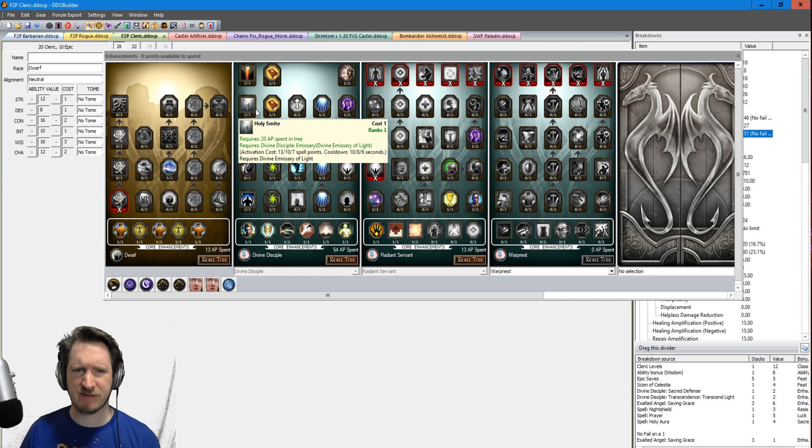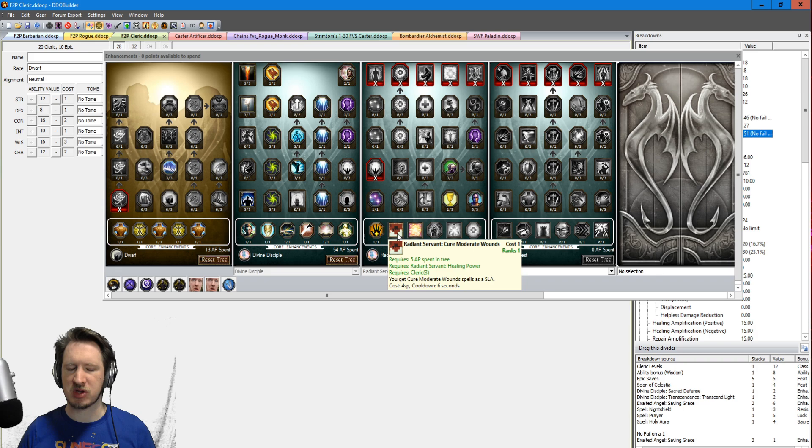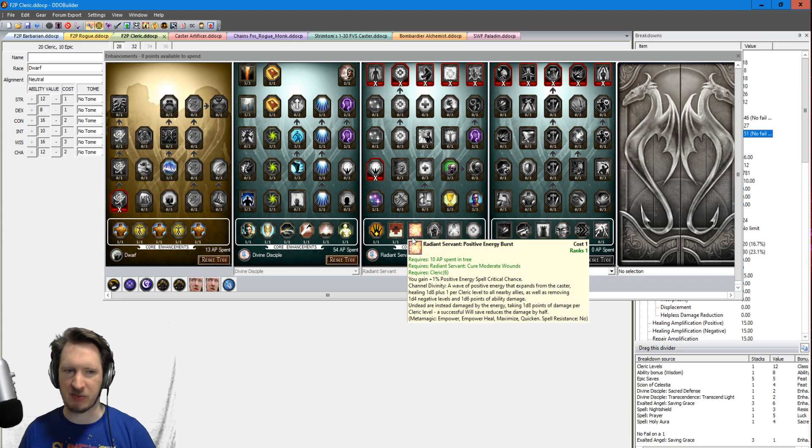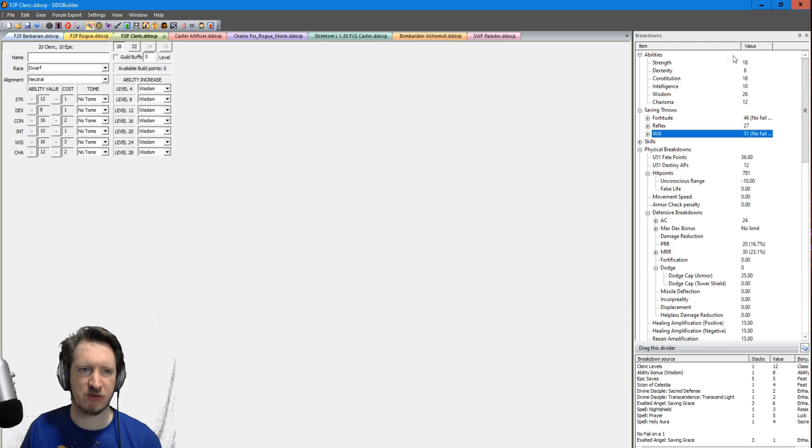Holy Smite and Flamestrike are amazing — you're going to be casting these things all the time. Early on, put points in Radiant Servant and grab the Cure Moderate Wounds spell-like ability. It has a 6-second cooldown, basically no cost, and you can apply Maximize, Empower, and Quicken to it. At level 3 as a Dwarf, pressing this button is going to heal you for about half of your hit points, and later even more. Highly recommend this ability. Then later, grab the Positive Energy Burst. Out of the Dwarf tree it's health, health, Constitution, Constitution, and a 5% bonus hit points — you don't want to die, so that's very helpful.